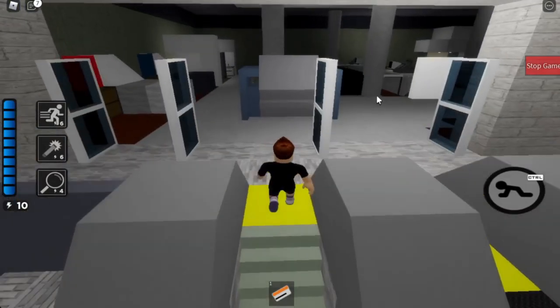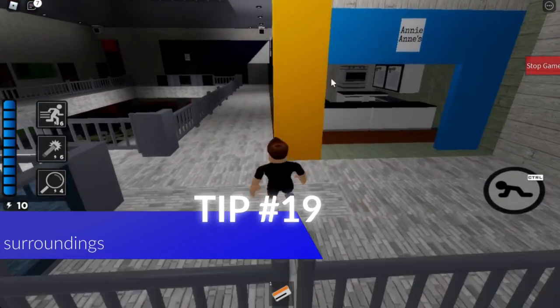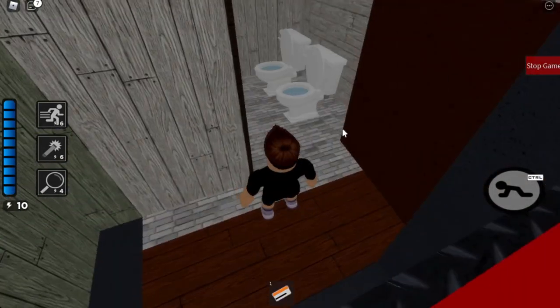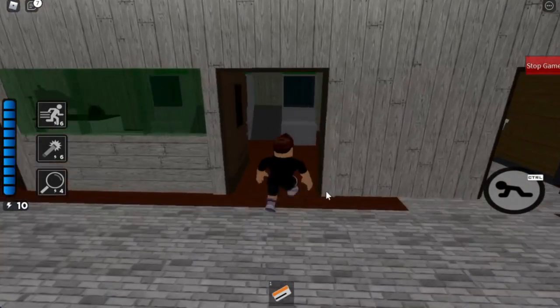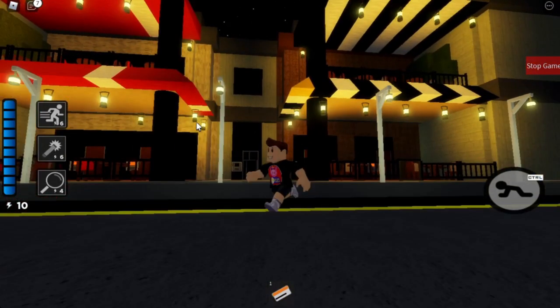Up here you have the beds, couches, and whatnot for the department store. Then you have Auntie Anne's right here, and I believe this is supposed to be a makeup store. Old Navy. You have one bathroom and then another. We have the arcade area right out there and the Apple Store. Two restaurants — I've got to show you them from outside. I wanted originally to make this whole area a plaza.